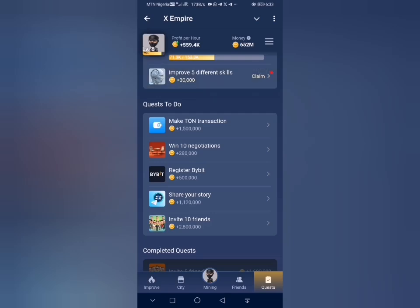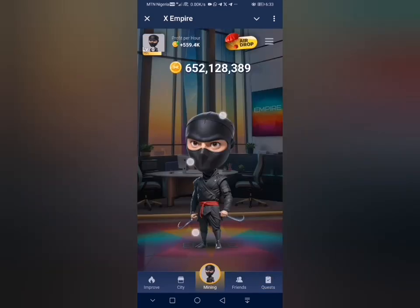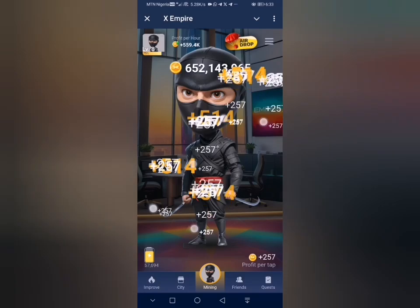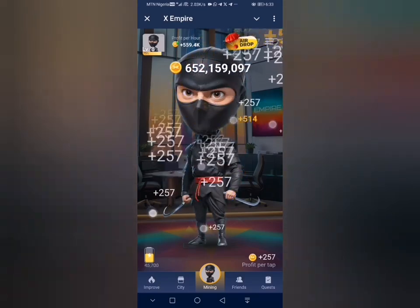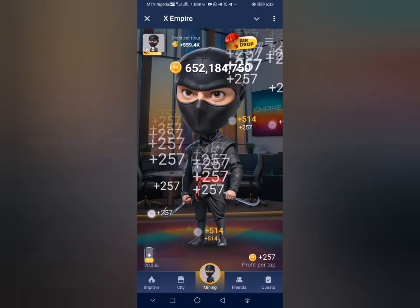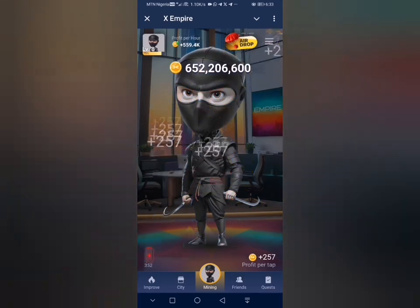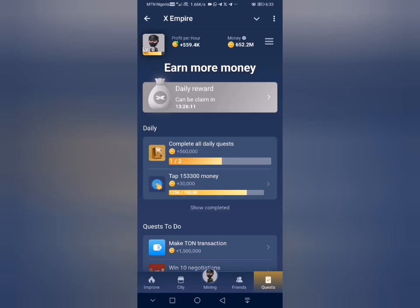The next thing is to complete this tab so I can claim my reward. Head back to the mining tab and continue tapping until you run out of battery, then recharge and keep tapping. Once done, all tasks for the day will be marked as completed. As you can see, I have 125,000 taps out of 153k, so once I finish this will mark two of two complete with double rewards.